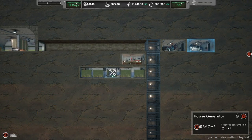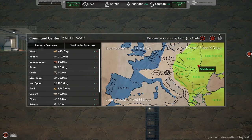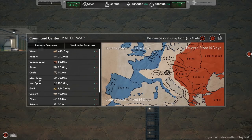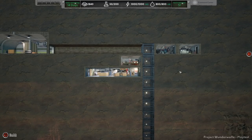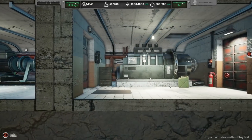We can check out the fronts. We have the northwest, southwest fronts, and eastern front. We want energy, workers, water, science, pipes, cement, gold, iron spools, steel tubes, cables, stone, copper spools, rebar, and wood. We can also send gold to the front to buy us more time and fund the war effort on any of these three fronts. There's our location right there, just in the south, right smack dab in the middle of all of it. Love the sound effects - really good stuff.